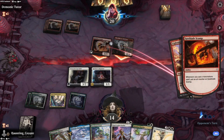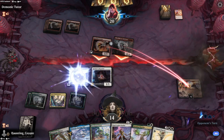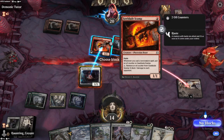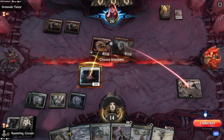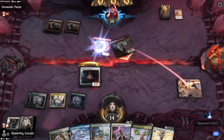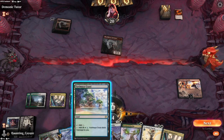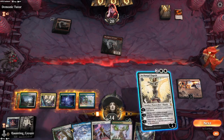More land. Bloodthirsty Adversary, definitely a classic card. Let's go ahead and kill that thing off. More land - super cool, super fun.